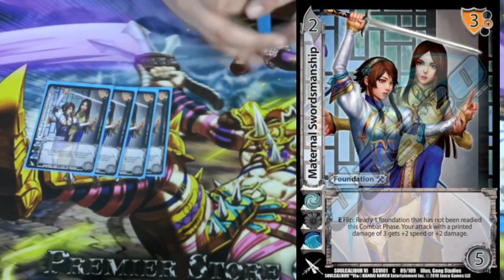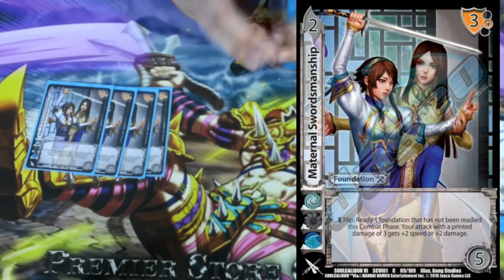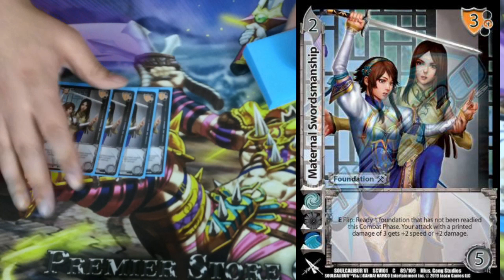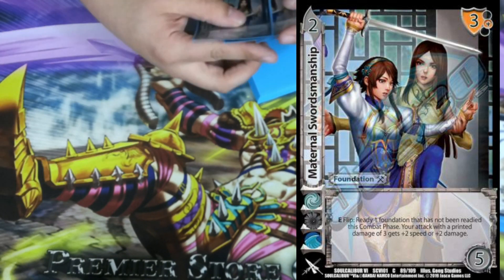We're playing 4 Maternal Swordsmanship. It's a 2-5 with a 3 mid block. E flip: ready one foundation that hasn't been readied this turn, and your attack with a printed damage of 3 gets plus 2 speed or plus 2 damage. Which is pretty sick — and we get to ready something as well, which is just nuts.